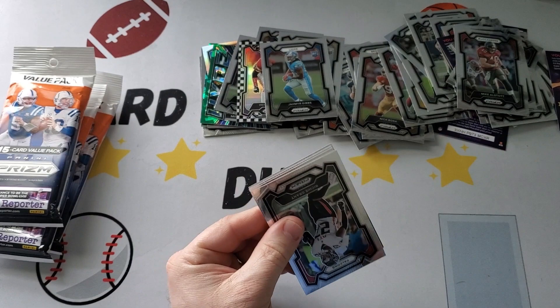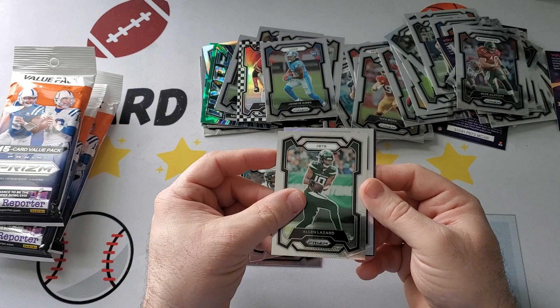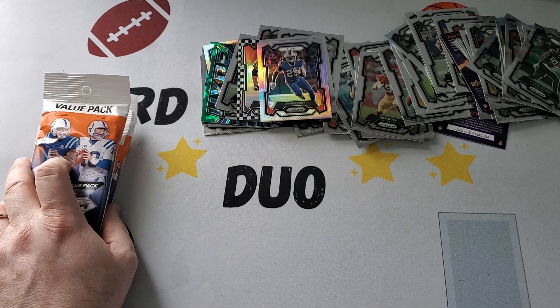Last one — come on. No more checkerboards. We have Richie Grant, Zay Jones, Alan Lazard. Got a silver on the Bills — James Cook. James Cook. I mean, he had a good year, but... All right. Let's see. You got to do better with these three value packs, Henry.